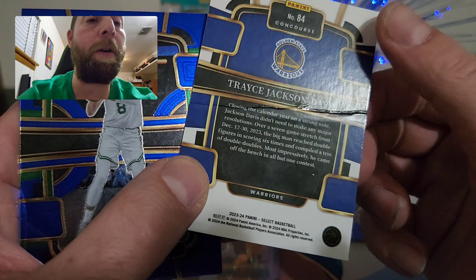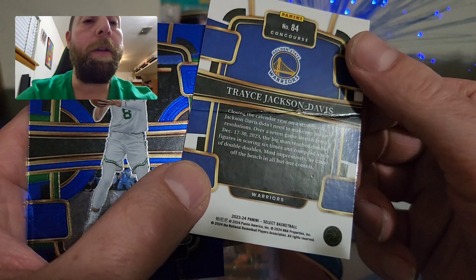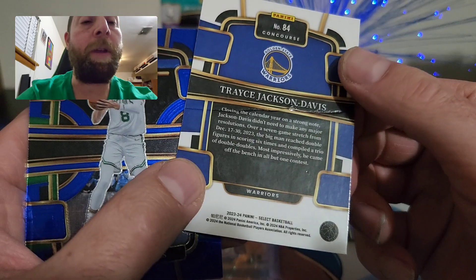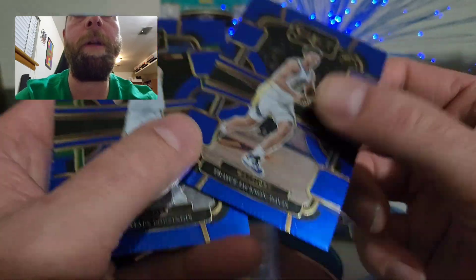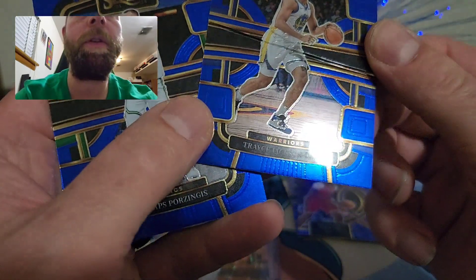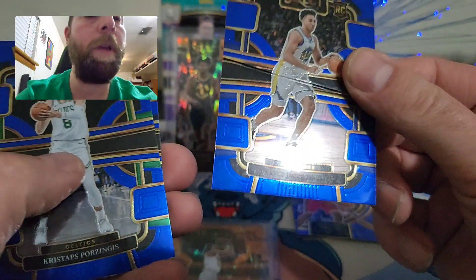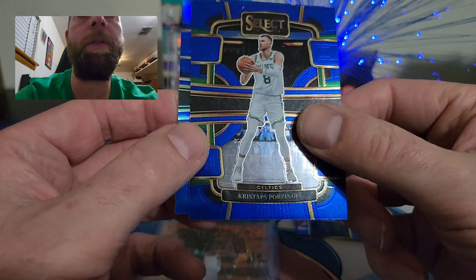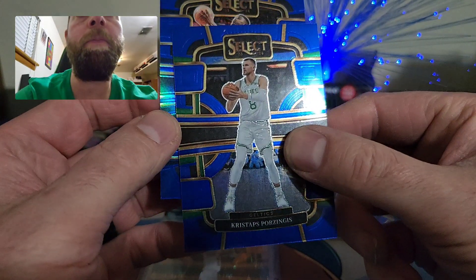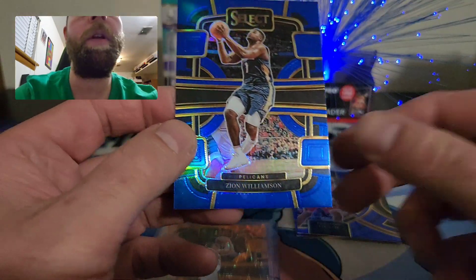Panini — that is garbage. Look at that: who wants to spend $35 and get a bent card that bad? That is terrible. I don't know if it got crinkled up or what, but that is terrible. Look at that — the front is even worse. That's a rookie card too. If that had been a Wembanyama I would have been really pissed.